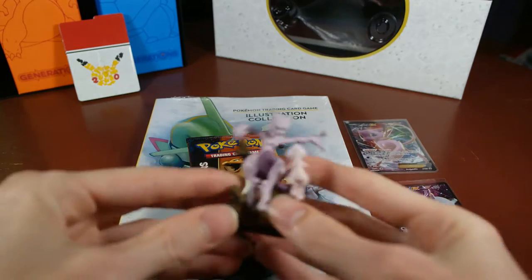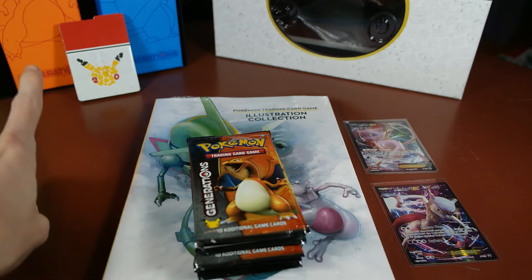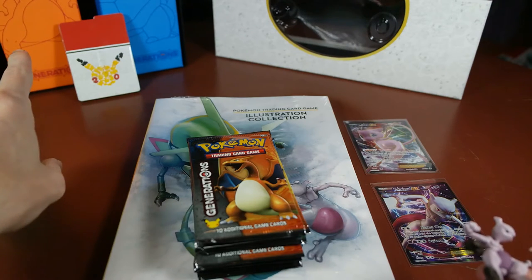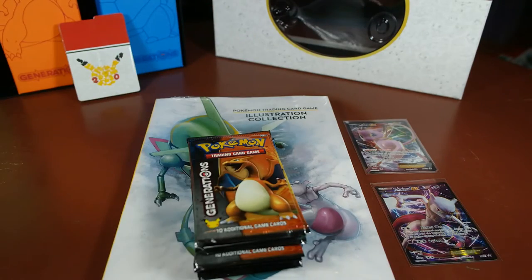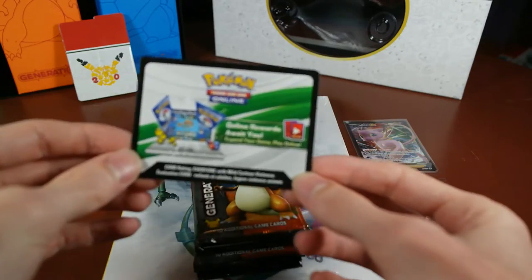Alright, so I have everything out here. We got the promos, the packs, the book, and the Elite Trainer Box-esque boxes back there. We have the dividers and the box set up here. We did get a code card in this — I will be using it myself, sorry, cannot give this away.